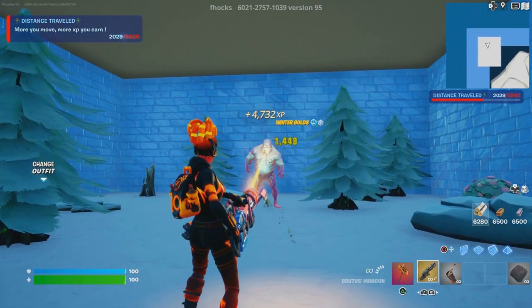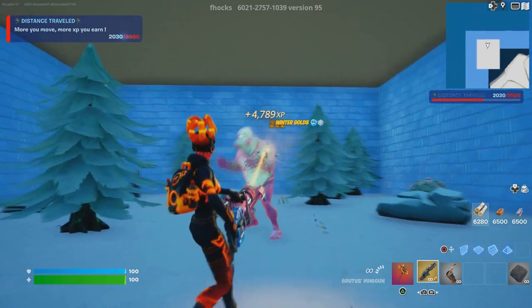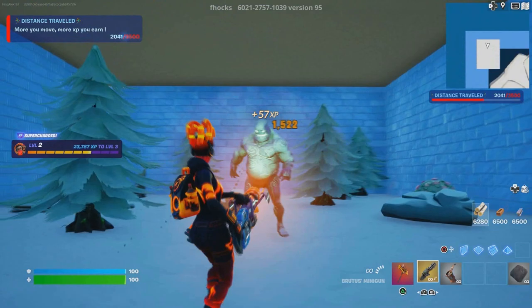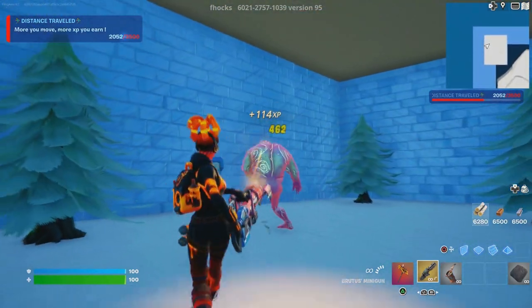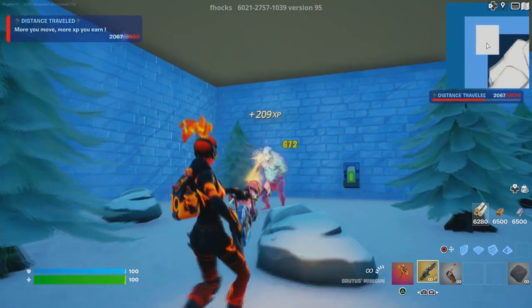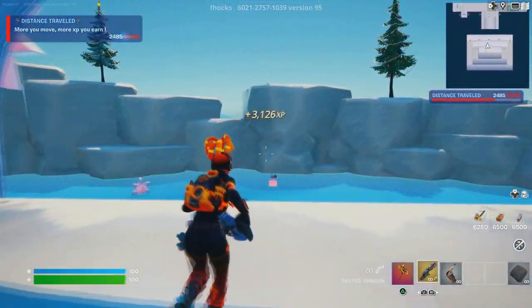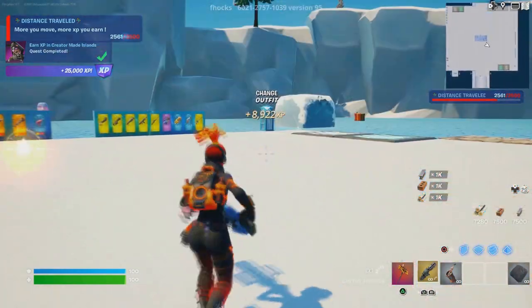Now you have to defeat this big monster — just so you know, he does have a lot of health, so it might take a good minute to take him out. But as soon as you do, you'll activate the XP glitch, which is literally OP and insane. You'll rank up extremely fast in Fortnite and you'll start gaining a good amount of XP.